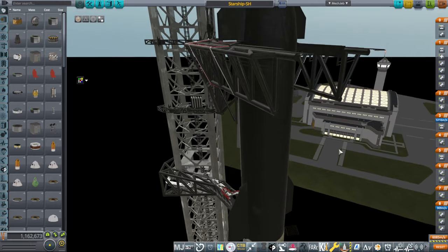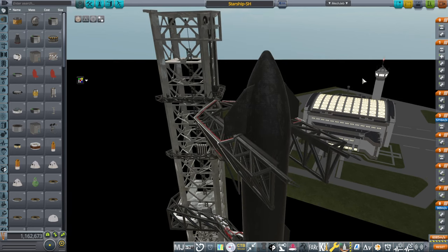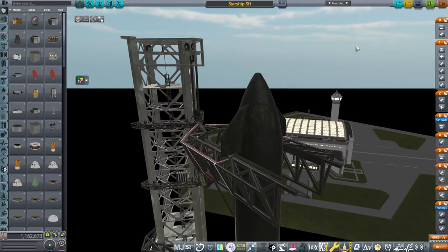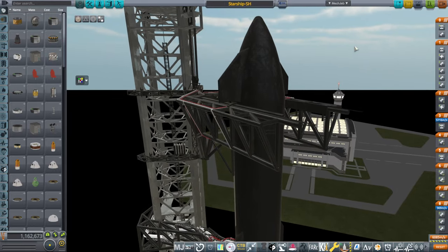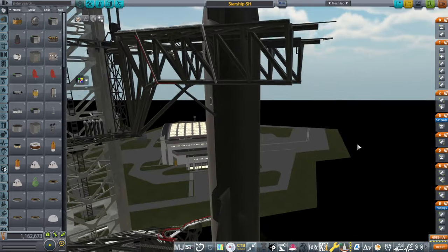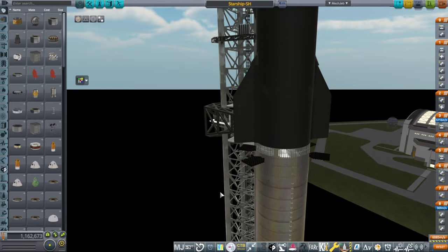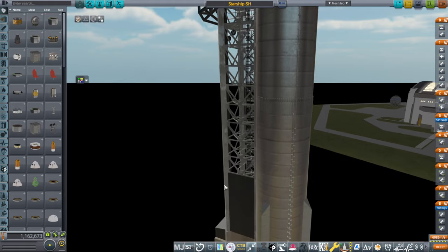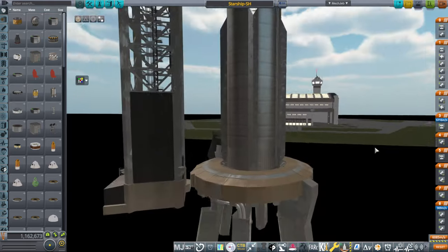I'll put the link to PEKA's GitHub in the description. PEKA's GitHub might not have the most updated version of the Starship Super Heavy yet, but hopefully it'll be updated soon. The mod also has PEKA's Falcon 9. Here we have the current version of the Starship Super Heavy and orbital launch mount and structure, and we will bring this out to the launch pad and try out the KOS script with it.